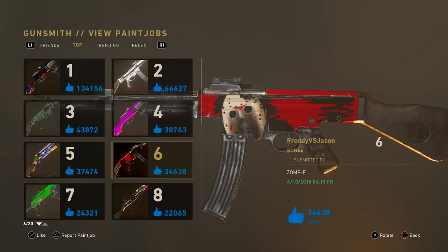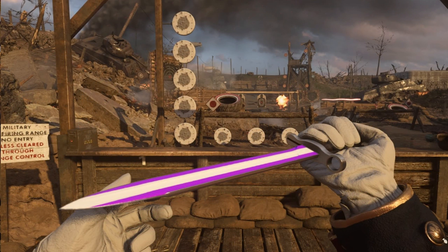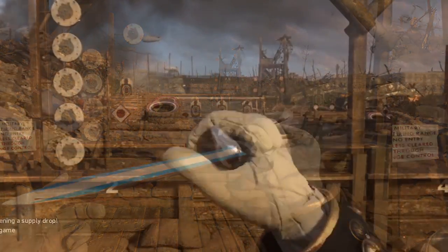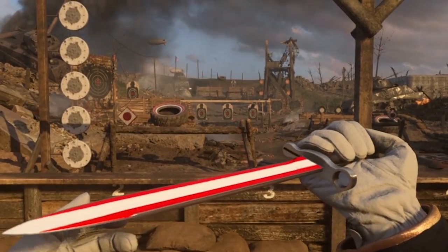If you guys never knew this about me, I am a huge Star Wars fan, and the next camo is super duper cool — it's a lightsaber themed camo for the combat knife. I'm gonna have the different colors on screen: we have blue, purple, and green for the Jedi. The creator is called Defs, and this was one of the first designs I saw when the paint jobs feature went live a few days ago, and as soon as I saw it I fell in love with the design.